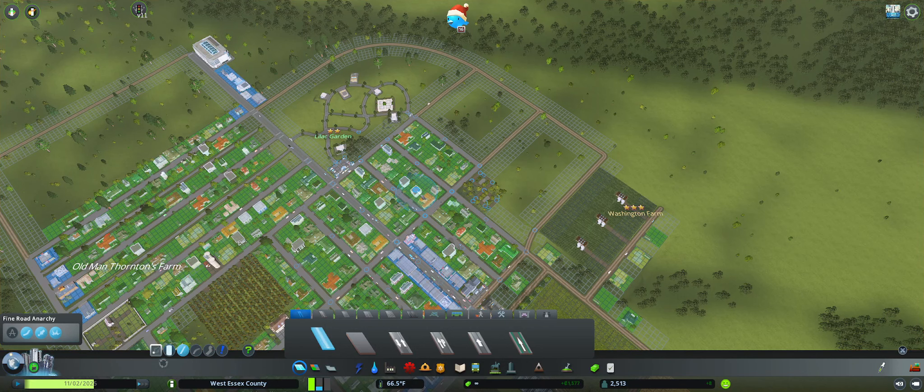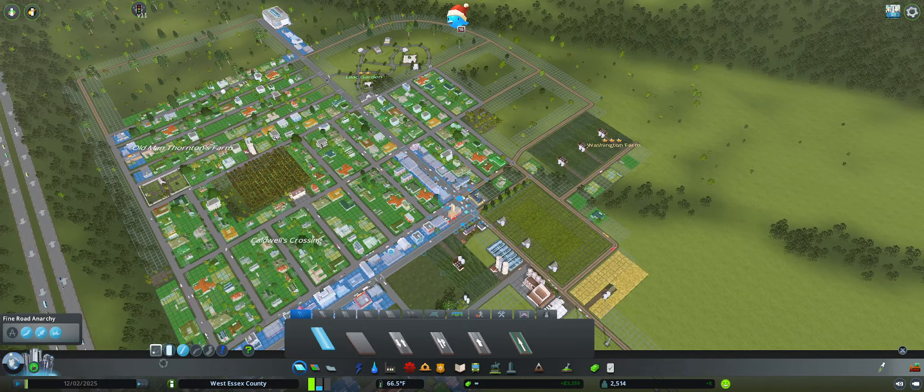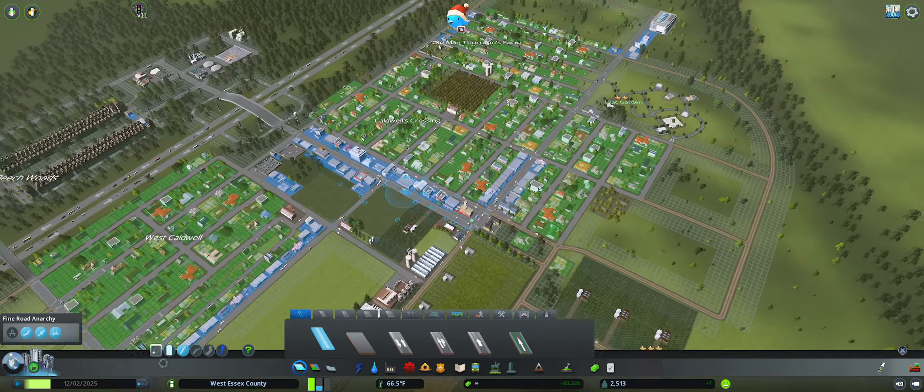Hi everybody, Phil Kierro back with some more of our city skylines. Caldwell - west of Stix County - I mean, not Caldwell, Caldwell's Crossing here.